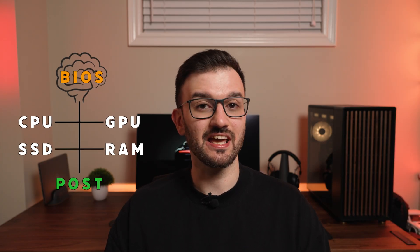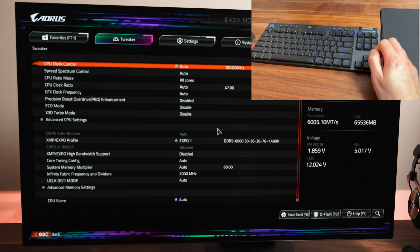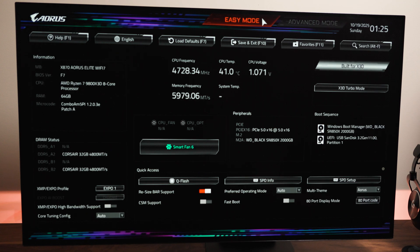The BIOS is like your PC's brainstem, and much like a new game patch, updating it can fix bugs, add CPU support, and even improve stability and gaming performance. To start this process, first boot into your BIOS by tapping the delete key on startup, and check your current BIOS version.